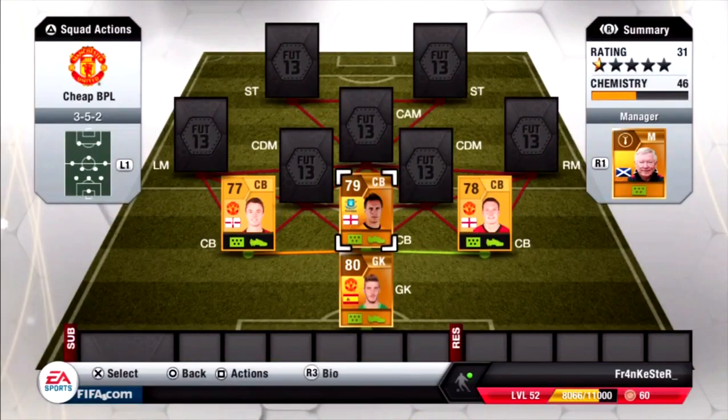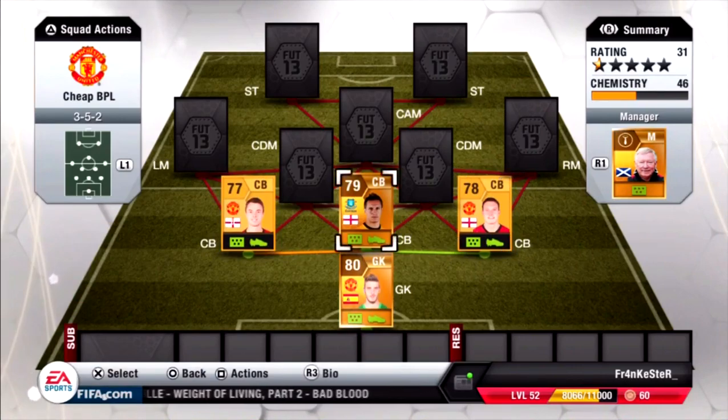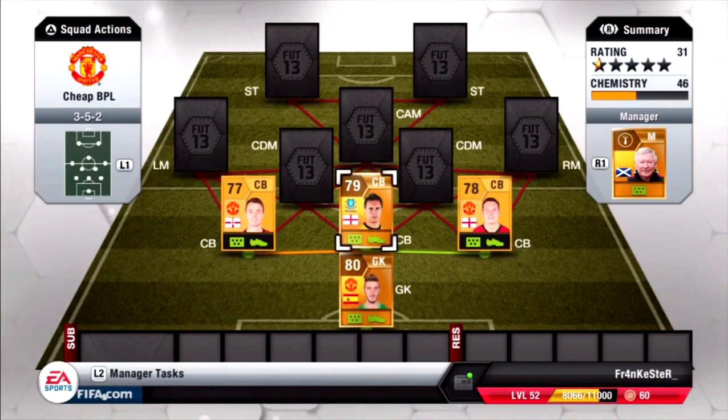Here are our 3 centre backs with Phil Jagielka in the middle and our 2 Manchester United centre backs on the right and left. These 3 defenders are all quite even in pace - Phil Jones is 73 pace, Jagielka 69 and Evans 71. In heading and strength they're all very similar and really good - not too slow, not too fast. They're strong, they can get the ball from fast attackers and head it out in corners, though I've never scored a corner with them.